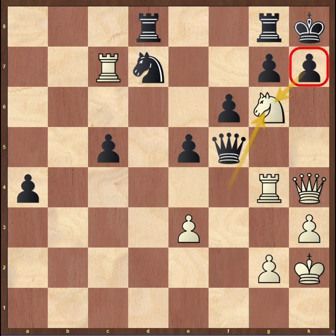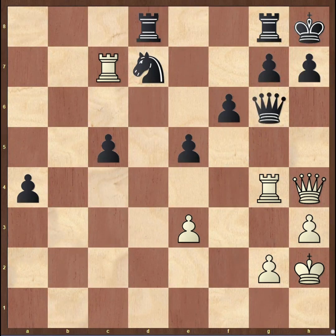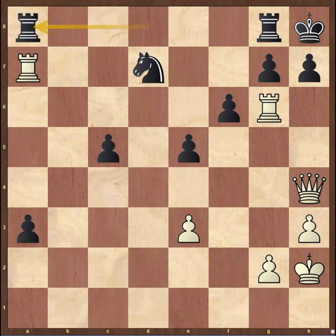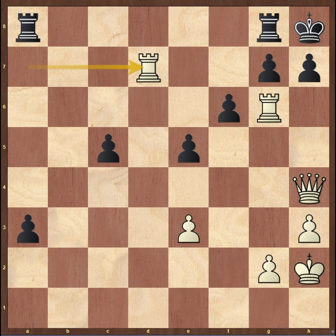There's only one move for Black, since the pawn is pinned — he has to give up the queen. Rook takes queen was played. Here Black tried a3, still hoping to promote, but White won easily after rook a7, and after Black defended the pawn, simply rook takes knight, and here Black resigned.